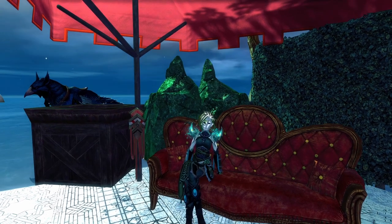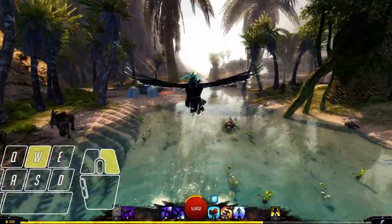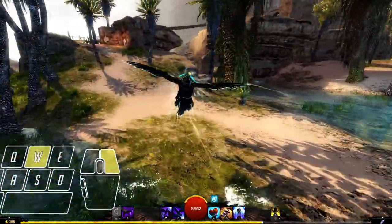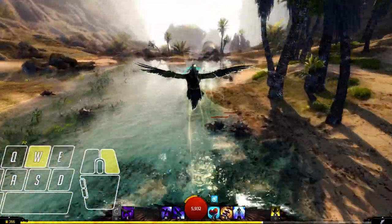Lesson 3: Wing Flap. Beginners often underrate the power of a wing flap. It is not something to simply spam. You should use it when you are too close to the ground or when you need to gain a little bit of height when flying over a small obstacle. Unlike pulling up, it does not affect your speed.